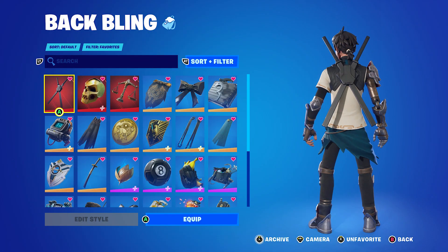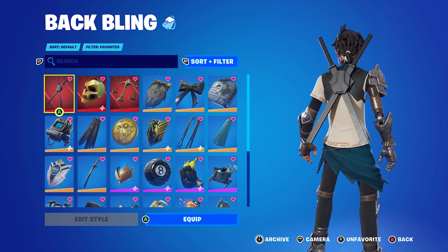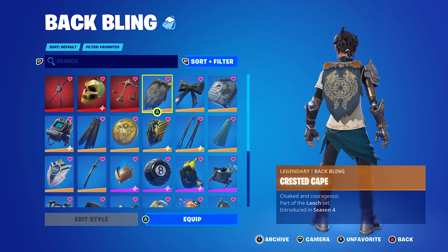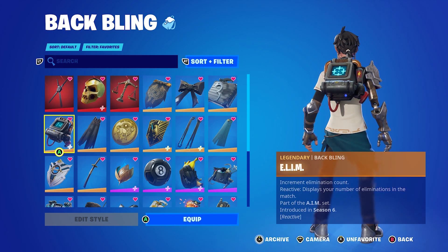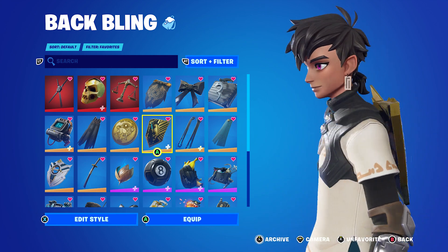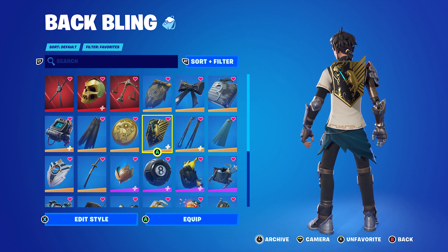Starting off with back blings on the skin: he has a color scheme really similar to the Ageless, this season's tier 100. Here we are — Scales of Justice, Crested Cape, Cuddlebow, Cuff Cave to go with the silver, Elim, Frozen Shroud, Gold Token, Griffin's Calent. He does have a little tiny bit of gold on him on his shirt, so let me point that out for any of the back blings with gold.